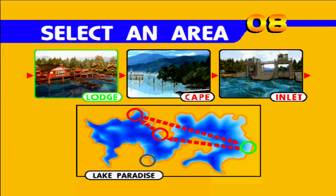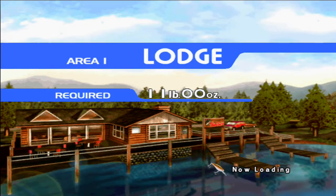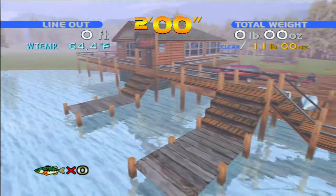You have a choice of which area you want to start at, and we're just going to pick the lodge, because that's the default option. At the lodge we need to get 11 pounds of bass before we can move on to the next area. That shouldn't be too hard for us. The game gets pretty hard in the second and third areas, but it starts off fairly gentle.